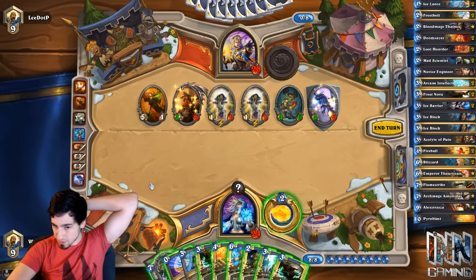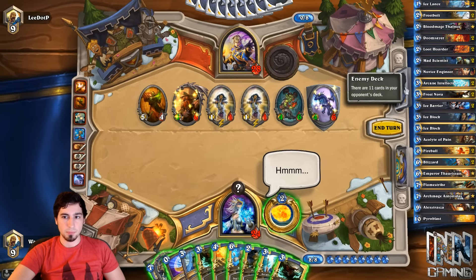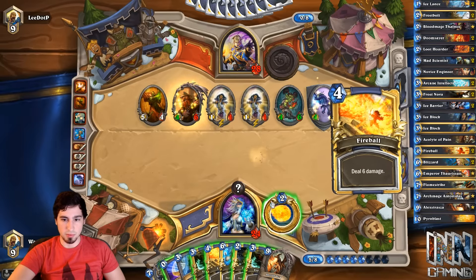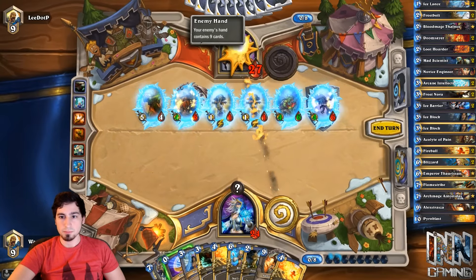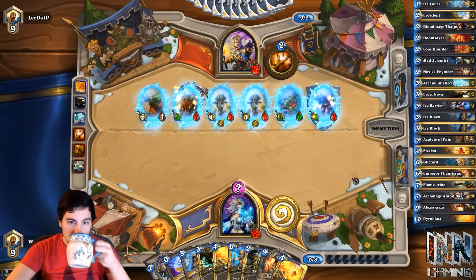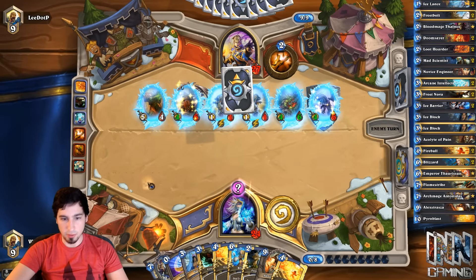We still don't have enough to Archmage Coin Frost Nova. We can Blizzard again and deal with these Northshires, or we can go ahead and Arcane Intellect and then Frost Nova. He has 6 cards on the board. I almost like the Nova. There's Alexstrasza. There's another Fireball. I'm just gonna Nova this. I actually don't even mind him drawing, because he'll overdraw. How many cards do we have? Nine. Okay, thank god!